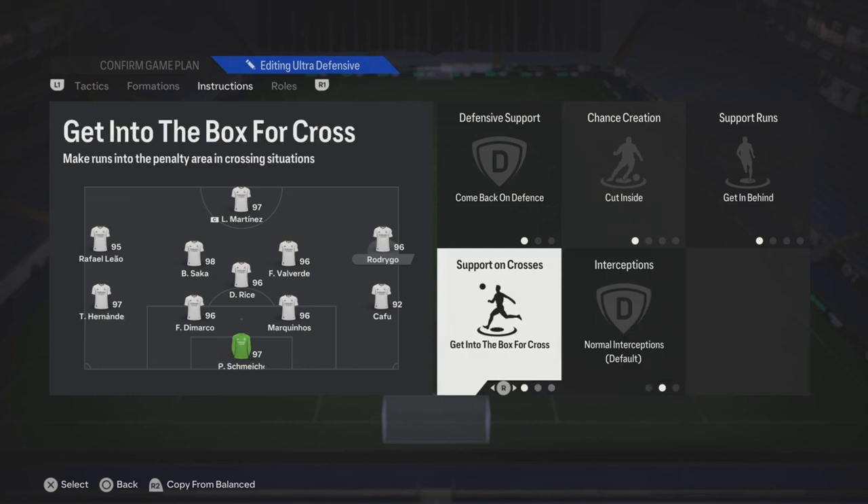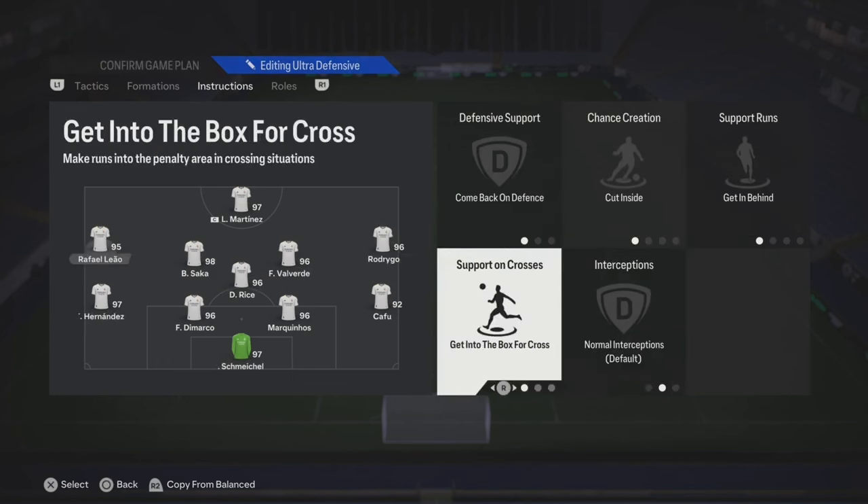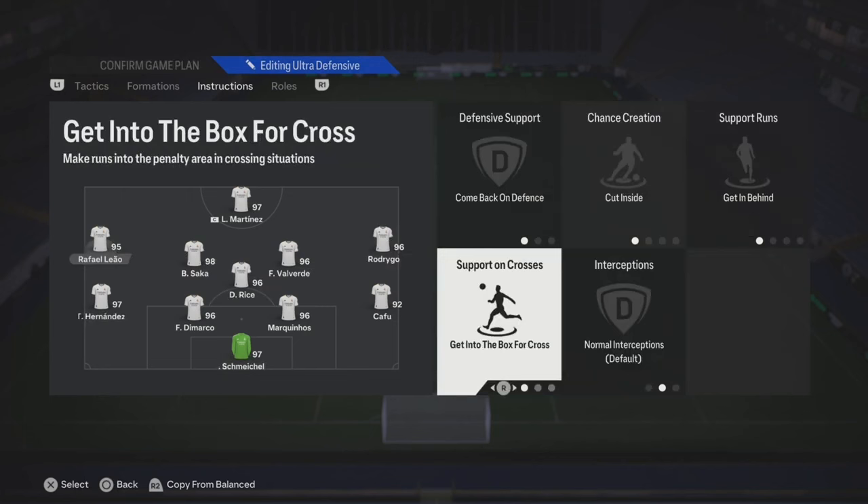Your right mid can come back, cut passing lanes, get behind, and then get into the box for crosses. Left mid — come back, cut inside, get behind, and then get into the box for crosses. So yeah, they both going on track back.